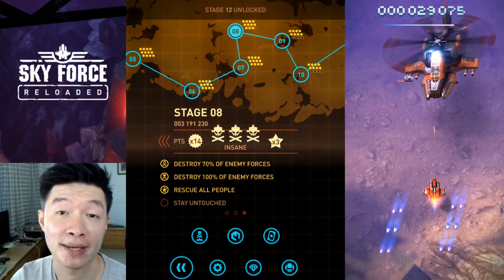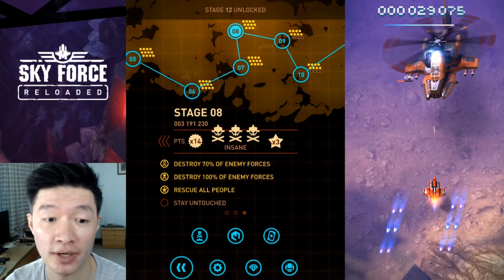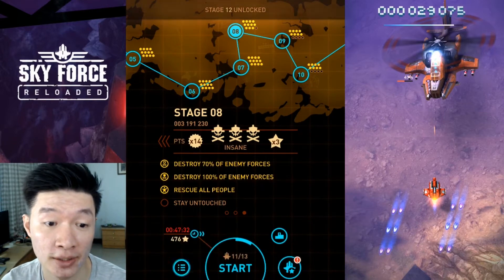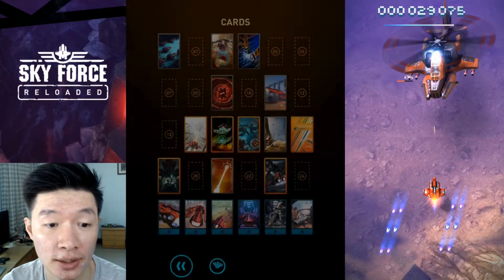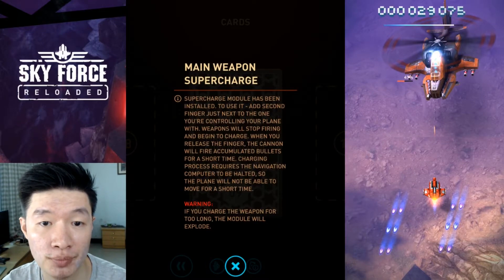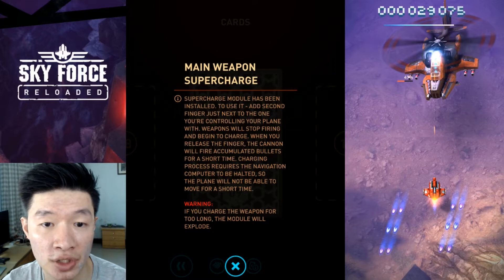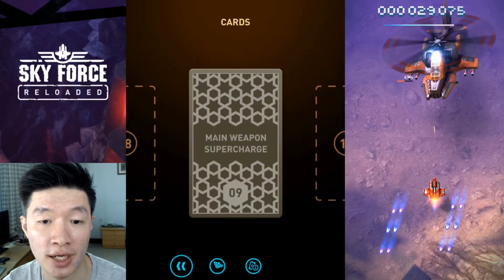Welcome back with me Axel, and this is the gameplay for Sky Force Reloaded. We are back again getting some other stuff I found very interesting. This will support me with more power. The newest card does main weapon super charge — when controlling your plane, weapons will stop firing and begin to charge, giving you more power from the super charge.